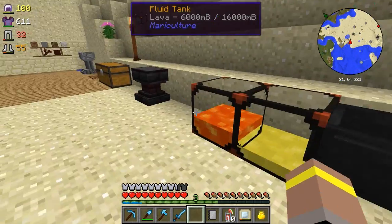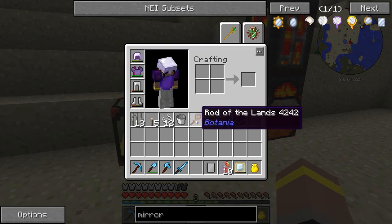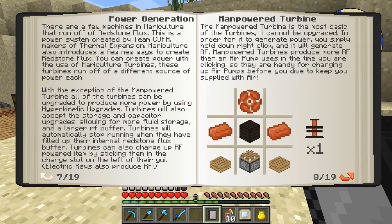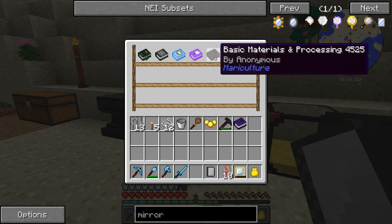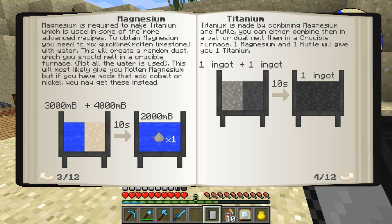Let's break this, pop it down there, and it should start feeding from the tank - yeah it looks like it is, awesome. Let's look in our book and see what we need to make this. Looking at basic materials and processing - magnesium, titanium. Magnesium is required to make titanium which is used in some more advanced recipes. Titanium is made by combining magnesium and rutile - you can either combine them in a vat or dual melt them in a crucible furnace: magnesium and one rutile.